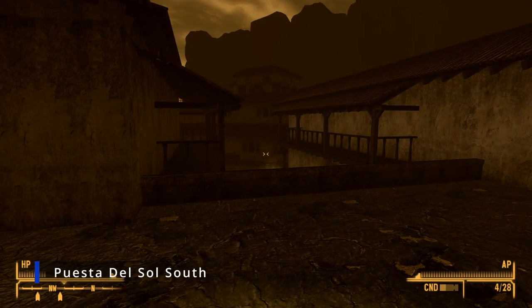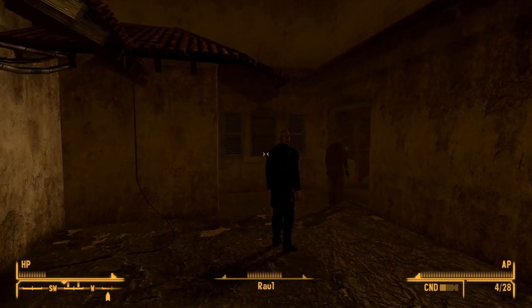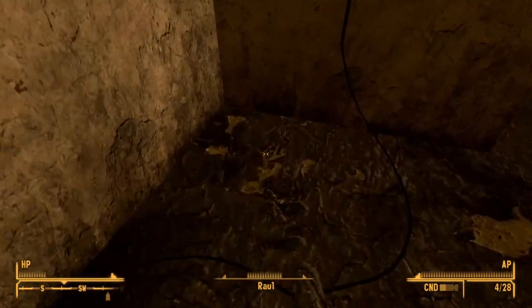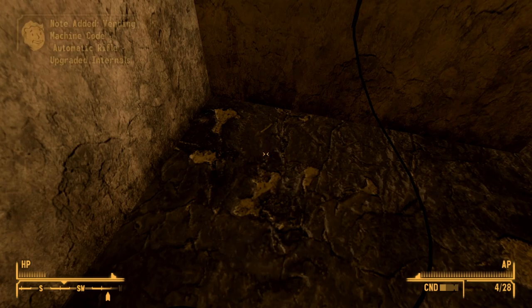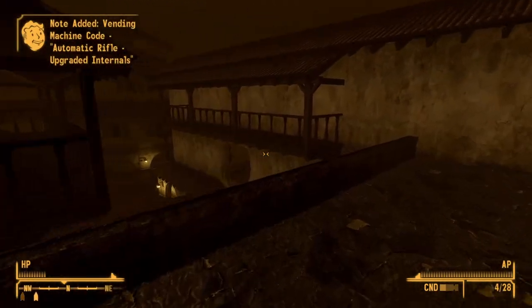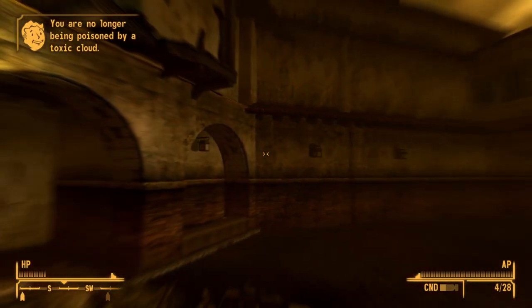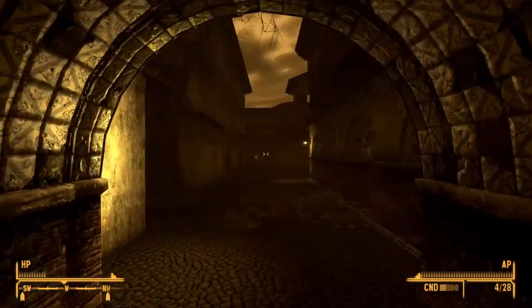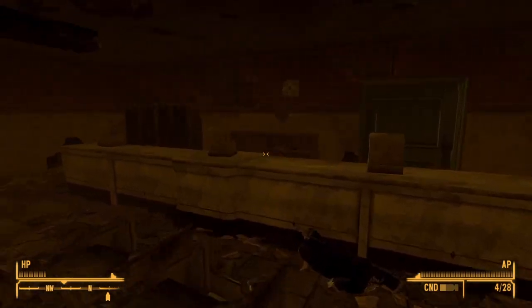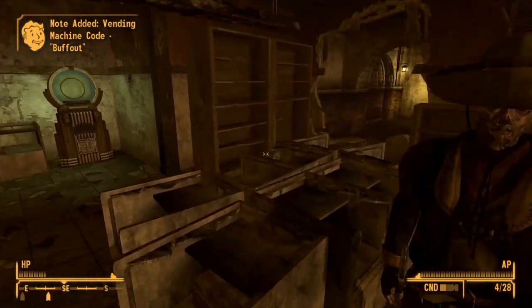Here we are at Puesta del Sol South, where we leave good old Dean Domino for his part in the gala event. If you look over at the wires, you're going to find a mod for the automatic rifle: Upgraded Internals. Go ahead and take that. There are three more that we have to get here. If you follow down this route here, there should be a hole in the wall, and it is going to be right next to the register here — the code for Buff Out.